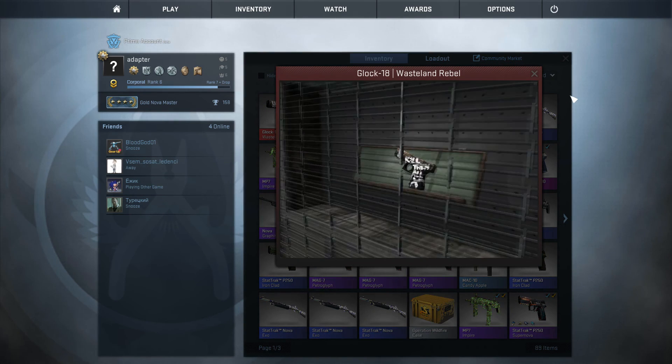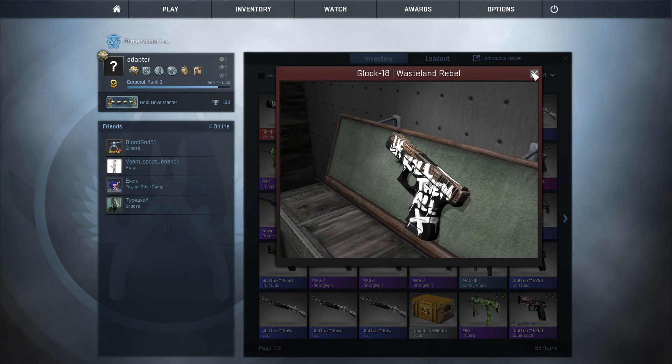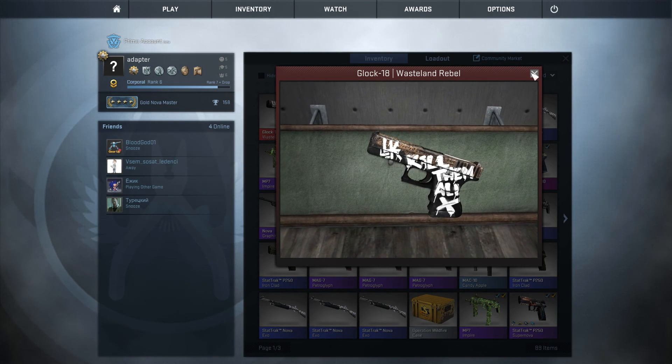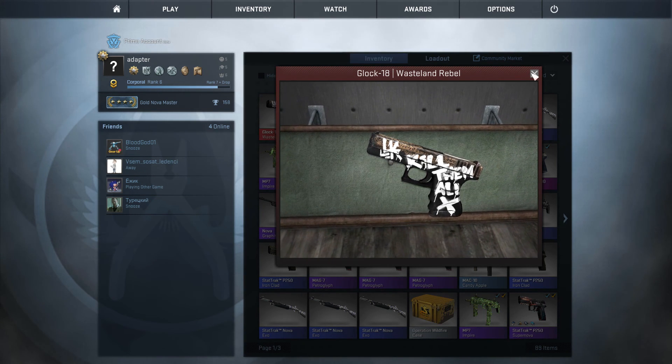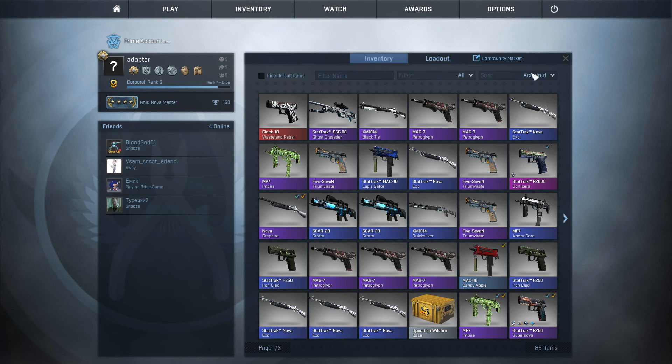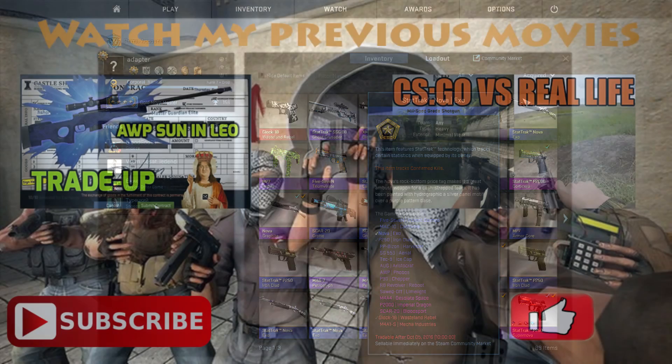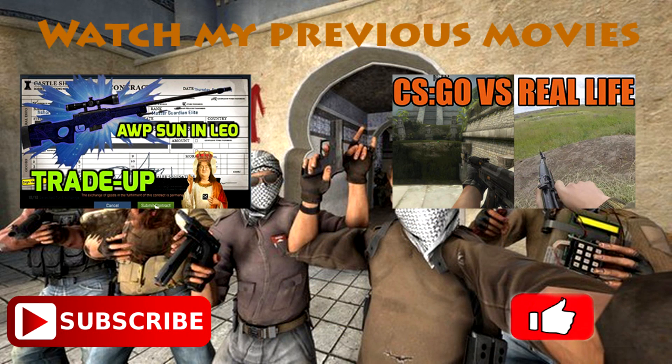It's a factory new Glock Westland Rebel. So I did the Gamma contracts twice — we got Mecha Industries first, which was cool, and here with a 10% chance only I got the Westland Rebel. That's cool, guys. Hope you liked it and enjoyed these contracts as much as me. Write in the comments what you did and what you got. I'm really happy, and now I'm preparing Wildfire, a new Gamma 2 and Gamma Star Trek — it will be very soon. Thank you very much for watching. I appreciate your support and see you soon. Goodbye.